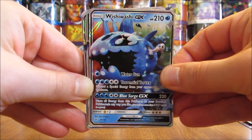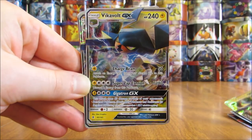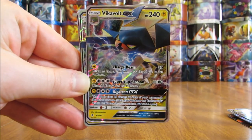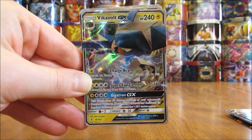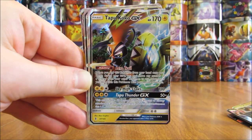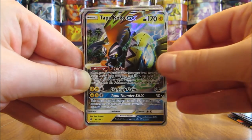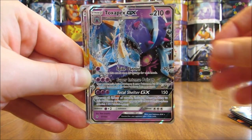Wishiwashi, I just have one of. Vickavolt, I have five of. I believe I only had to purchase one of these GX cards — I was able to pull the rest from packs. And then Tapu Koko, I have two of. Of course, one of the featured Pokemon for Guardians Rising.